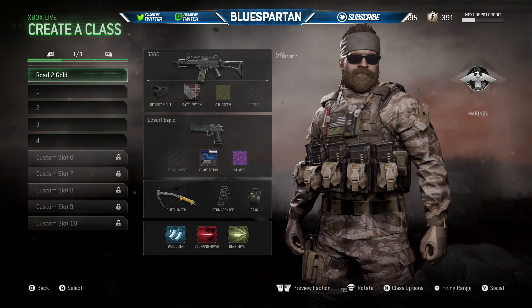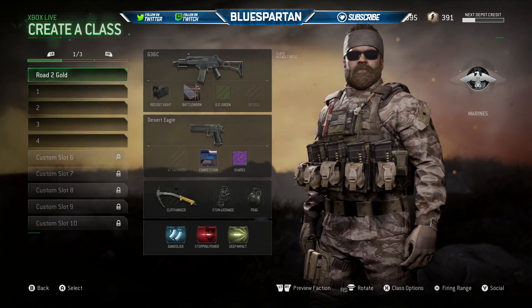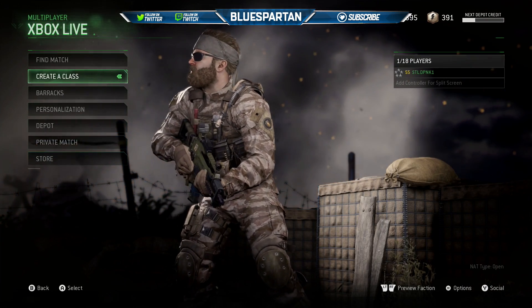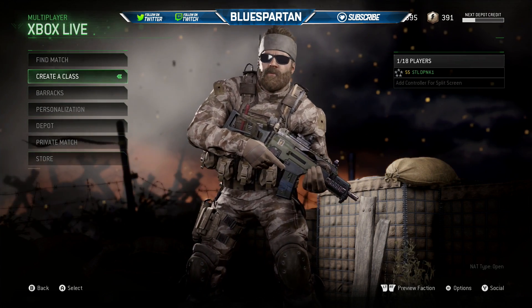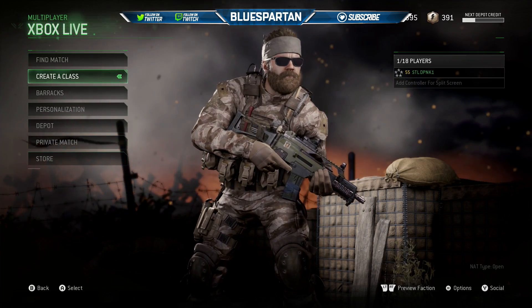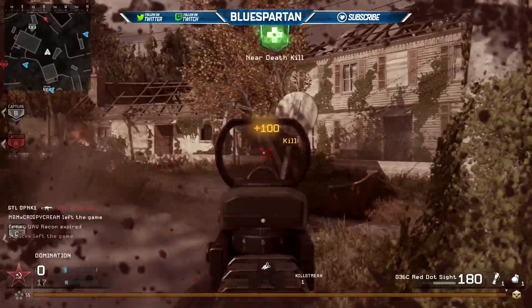What is going on guys, my name is Blue Spartan, welcome back to another episode of Road to Gold. For episode 5 we are going to be getting the G36C gold. The G36 is actually one of my favorite weapons — I love the gun, I like the way it looks and I also like the performance. All we need today is five kills to get this gun gold, just like every gun so far.